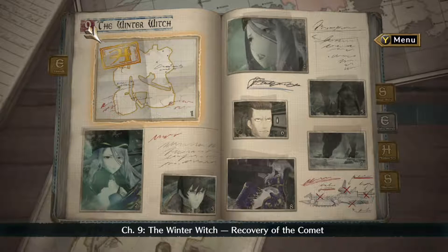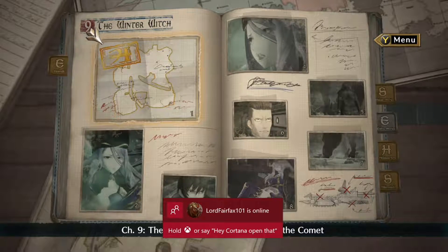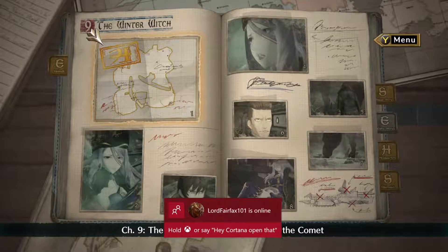With this method you will be able to get 10 points to one unit and 6 points to another unit. We're going to go on Mission 9, the Winter Witch.